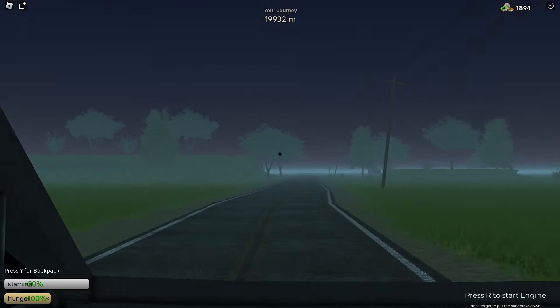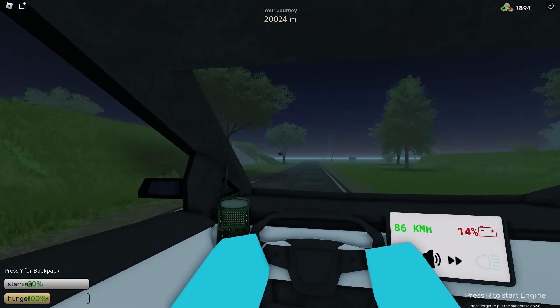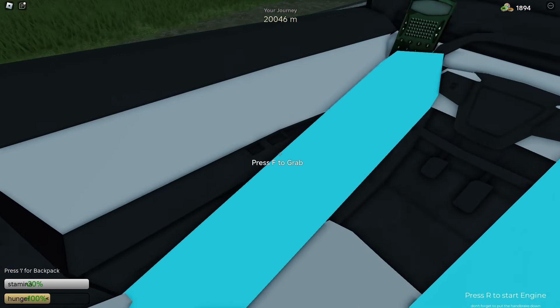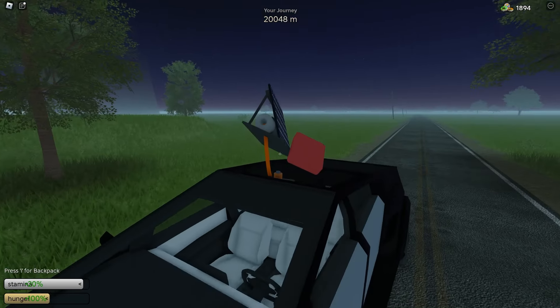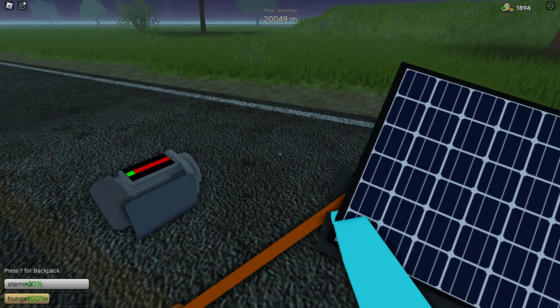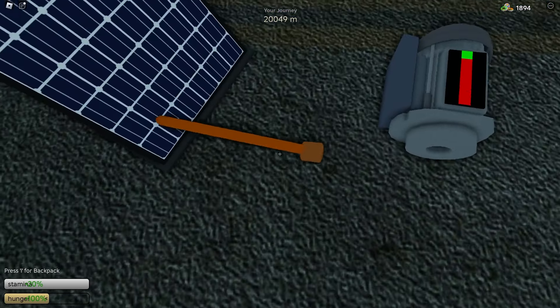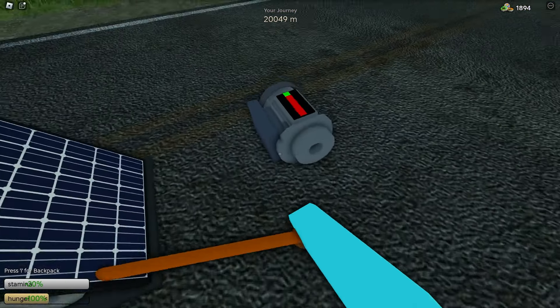Alright so we made it to 20,000 — I think this is the vault, yeah it is. Let's get out and put the battery right there to charge while I'm in the vault so I'll be able to drive after. Please stop spinning, just give me the thing. Oh my god, there we go.